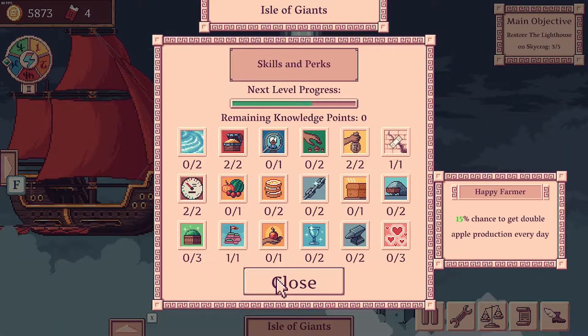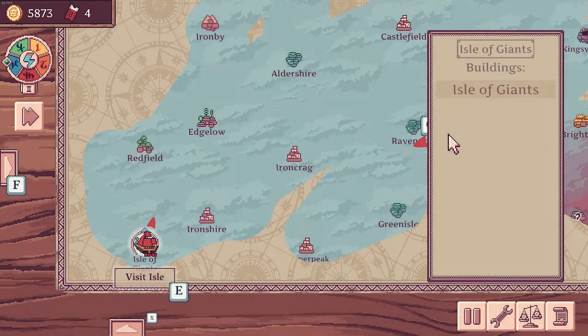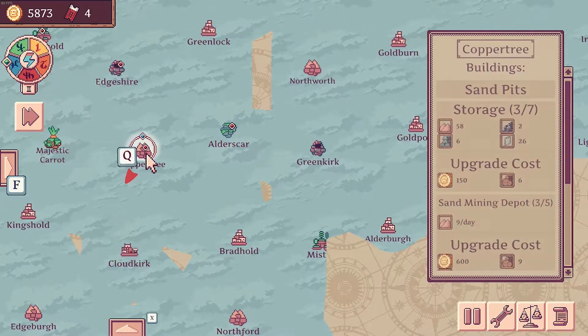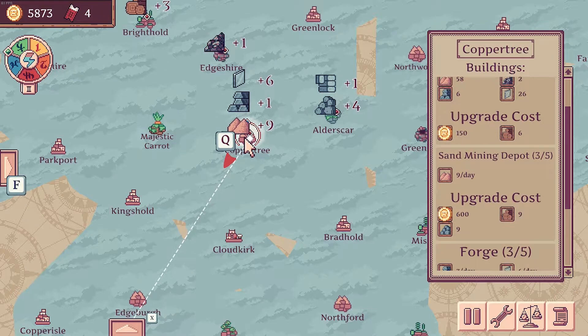You feel more confident. So now we can build one extra building, which is what it's all about. I think we've got enough fuel. Now we've upgraded everything, we've got enough fuel to just pop straight back up to Copper Tree.